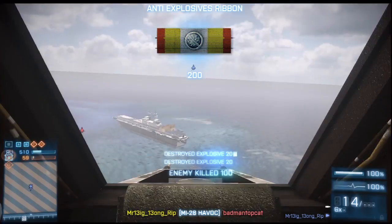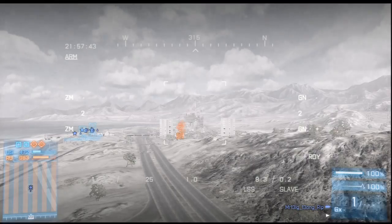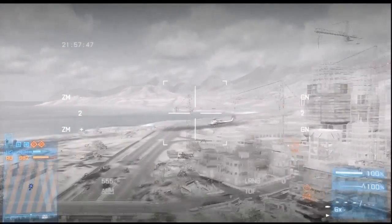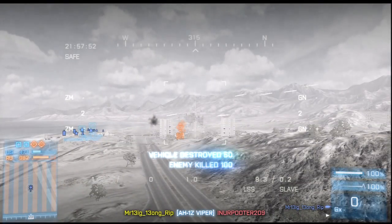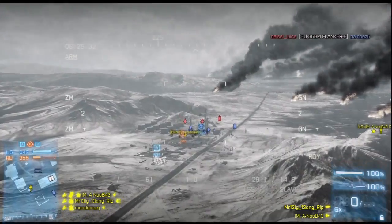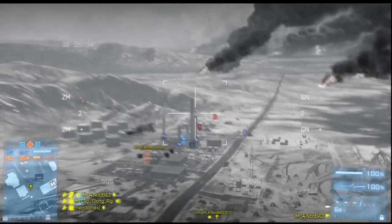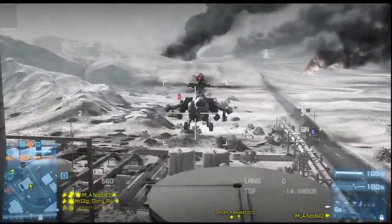Enemy aircraft are some of the hardest targets to hit with the TV missile. They're the fastest moving on the battlefield, especially jets, and therefore require a little bit more skill on the sticks to guide the missile onto target. When engaging enemy aircraft, be sure to lead your target in the direction they are flying before you fire your missile. You will have fewer adjustments to make mid-flight, ensuring a higher hit percentage.